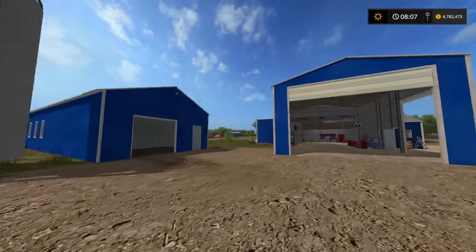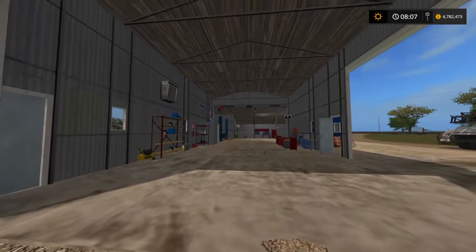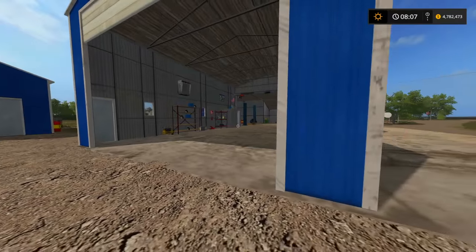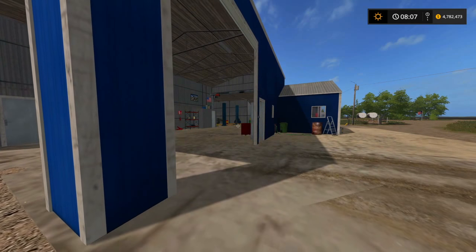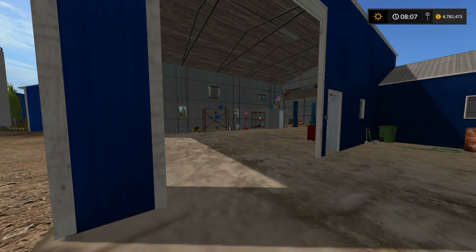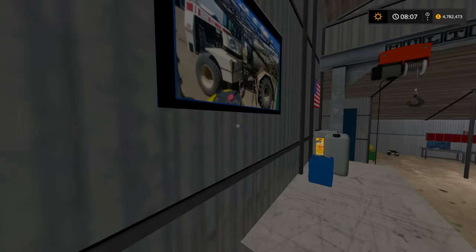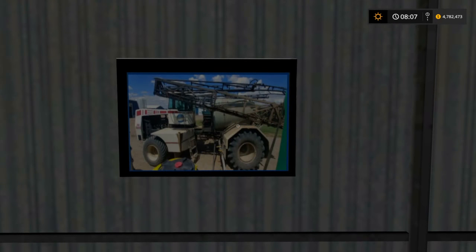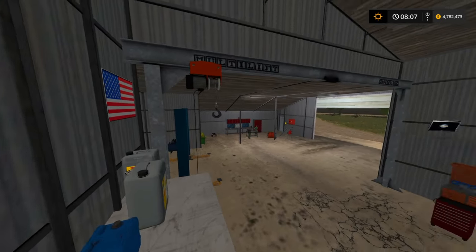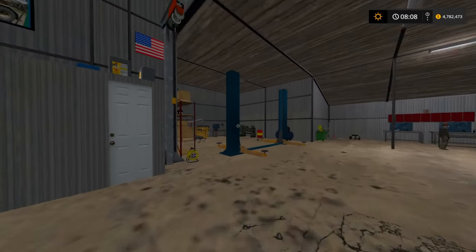These garage doors do open up, as you can see I have them all lifted up here. This is the best part — this is actually the workshop where they conduct all their repairs and everything. If you've ever seen their Walker Farms videos, you know exactly what this building is. It's very nice, and up here we do have an actual picture of the 425 Big Brute, which I have sitting outside the building — I'll show you in a minute.